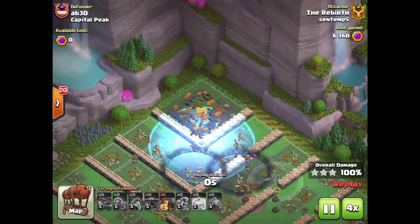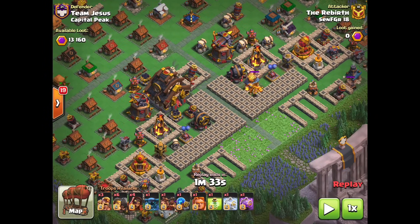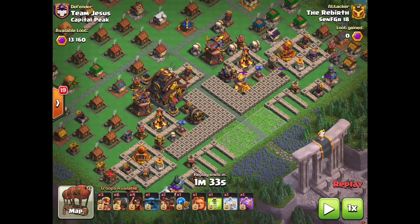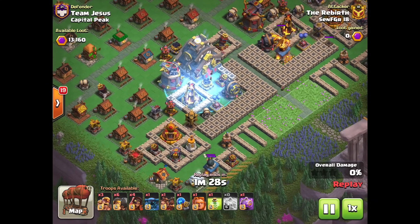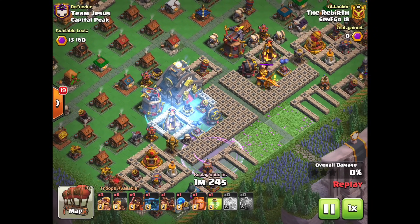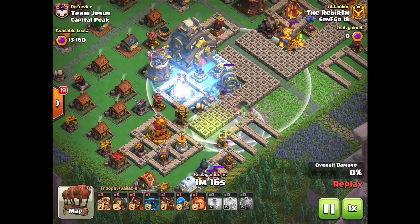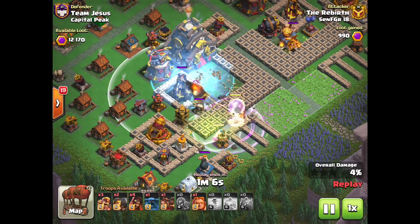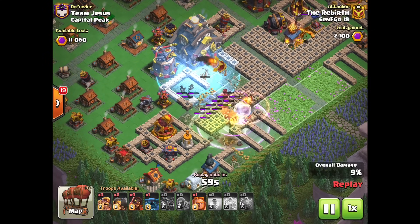The fifth two shot that got me the record was against this very common internet base called the Double L — two thick wall sections that form L shapes. This base is super toxic and labyrinth style, meant to trap noobs, but there are a lot of ways to two shot it available from our Discord server. I'm using a plan from Luca from the Splasher — he goes up the left side with the Sparky. We use a frost spell and rage spell to clip the giant cannon with the Sparky, then send in rams to distract the inferno tower and keep the Sparky alive. The Sparky can't one shot the inferno tower with the rage spell, but if you get a bit of damage from a ram and barbarians inside you can actually one shot it. Otherwise use a hog rider to stun and finish off the inferno tower.